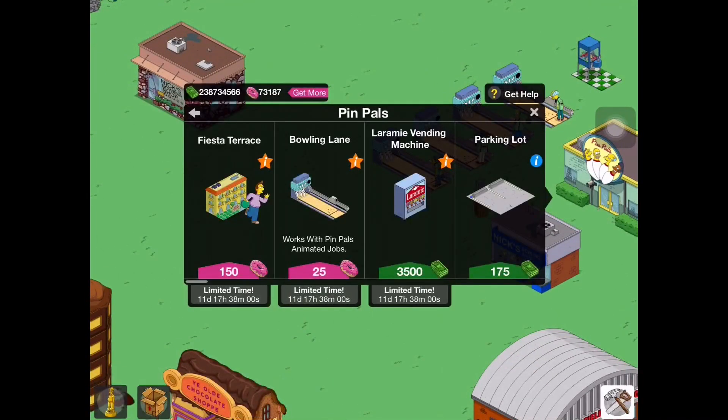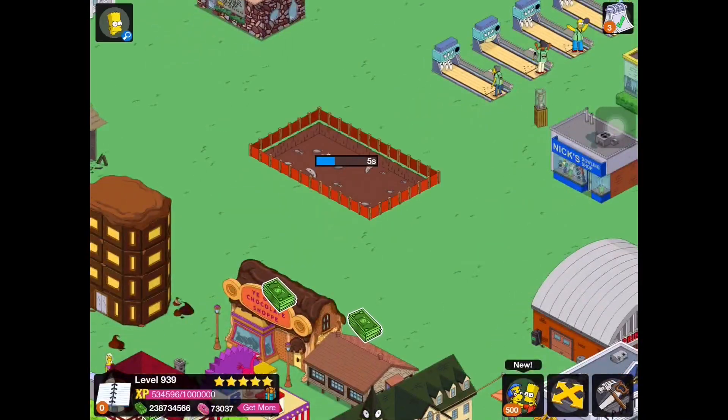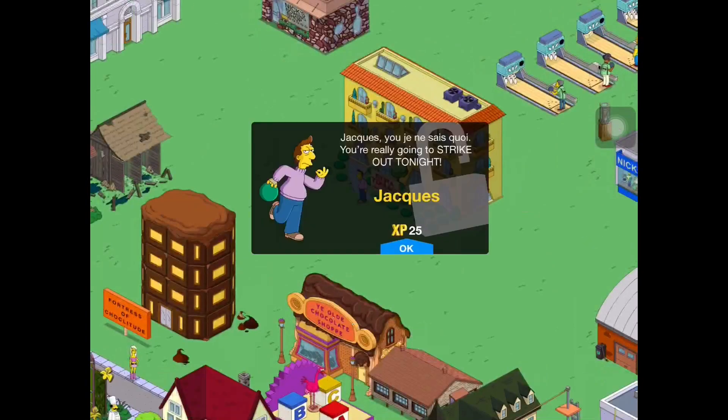Last but not least we have the Fiesta Terrace, which we'll purchase right now. It's a premium item, but it's a good deal because we get a character with it. Somebody corrected me in the comments because I was mispronouncing his name — I think it's Jacques. It's French obviously, so I'm not great with French pronunciations, but I'm going with Jacques.